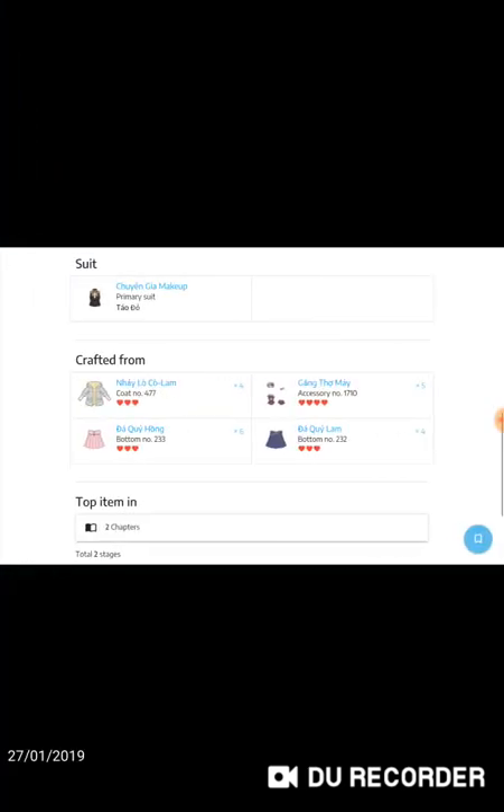For the bottom at chapter 18 level 2: the blue jacket is a maiden drop from chapter 18 level 1; the pink skirt is from chapter 7 level 9 but you'll need to dye it with pink dye; the blue skirt is also from chapter 7 level 9; and the princess drop is from chapter 16 level 4.